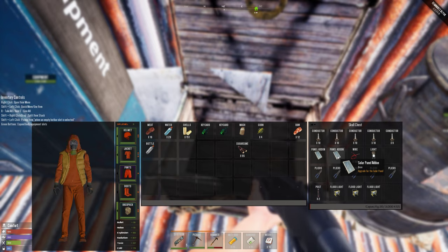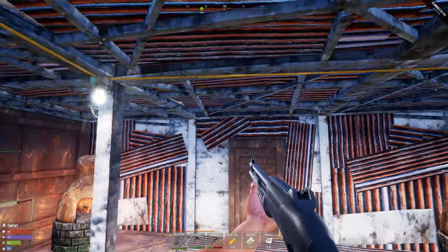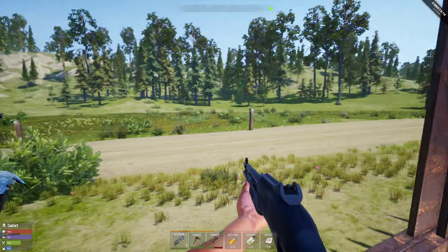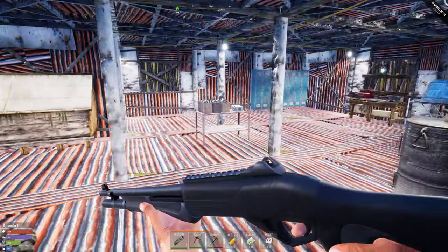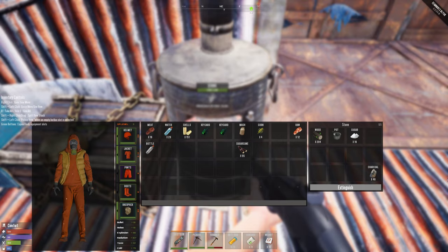I think you need the solar panels to recharge the thing — you cannot use the game's electricity grid. You can probably recharge it with the solar panels — that's probably the case. Now what the hell am I supposed to cook in here? Okay, can someone let me know? So I made some sugar. What else? Nothing else — this one doesn't work here, doesn't want to go over there.